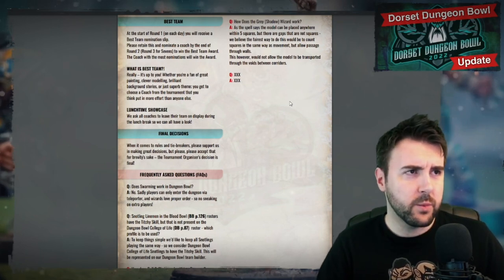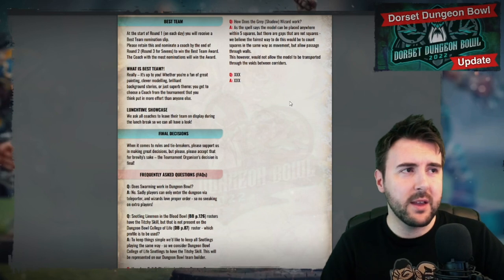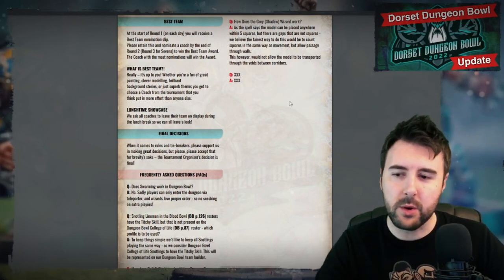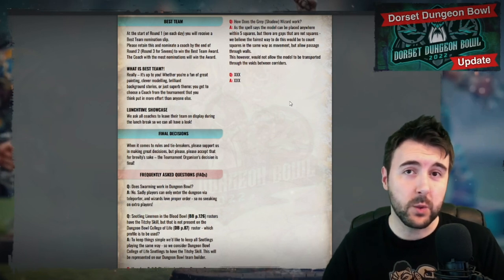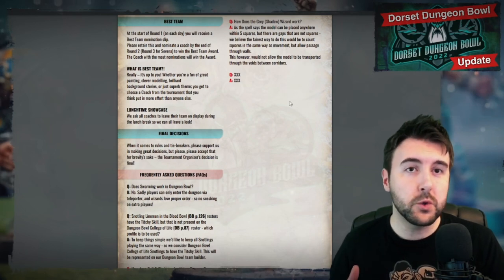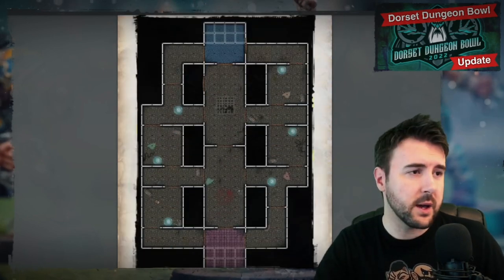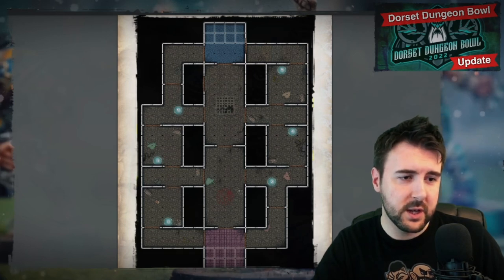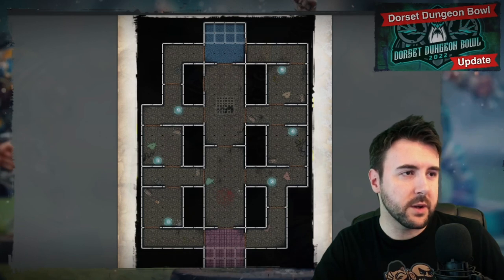The last question came through from Derek: how does the grey shadow wizard work? This is an interesting one and kind of why I wanted to talk this through. What the rule says is pick up the player and place him back on the pitch within five squares. That brings up a bit of a quandary when there are no squares for you to measure through. This is why I'm doing this by video, although I am putting it out on the podcast feed as well. So if you're listening to the podcast, close your mind and imagine - I'm going to move the whiteboard up to the front here because I'm going to do some doodles.